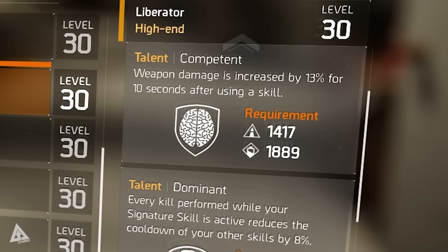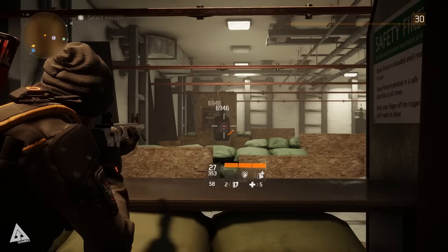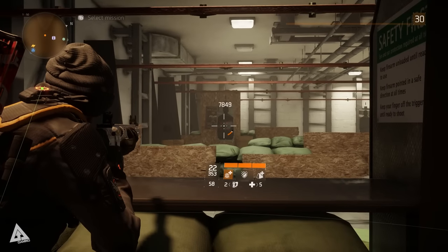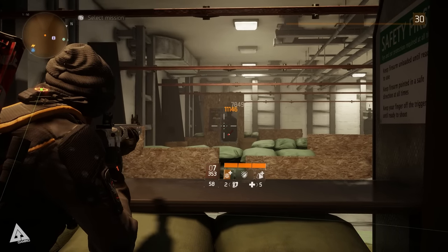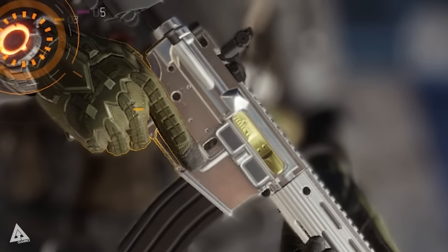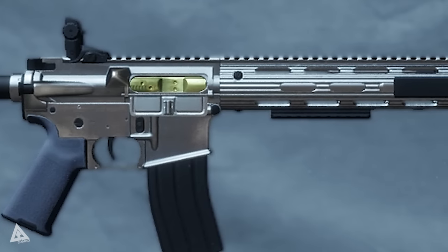Finally, there's Competent, which requires 1,417 points in firearms and 1,889 points in electronics. This talent increases weapon damage by 13% for 10 seconds after using a skill. For illustration, without the talent active body damage is 6,946, and with Competent active after using a skill it becomes 7,849 — demonstrated here using a support station so no additional damage-boosting skill is involved. For skill power builds, this weapon's talents provide useful synergy.